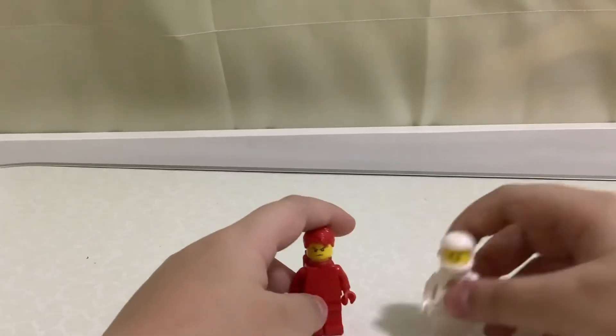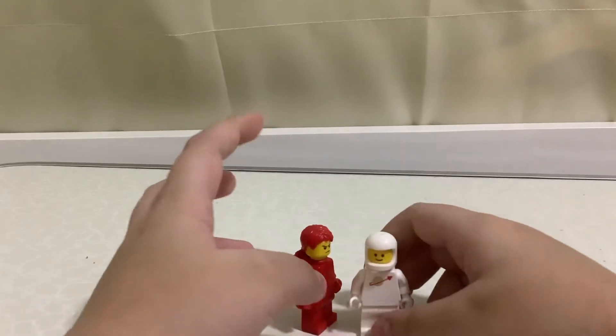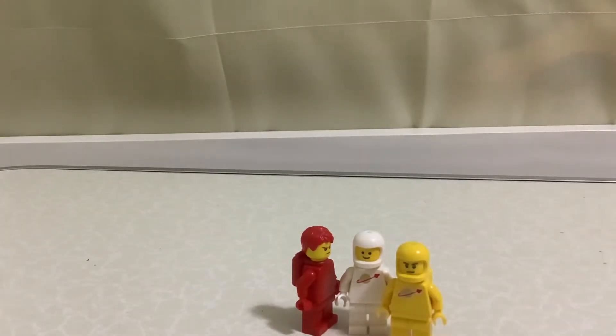Next is white — I got this from a set called Bay's Baseball. And then there's yellow. I put an angry face on him.